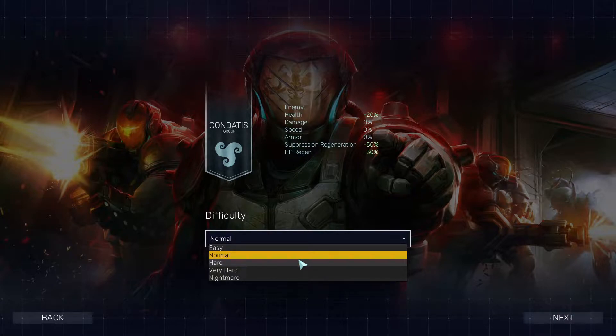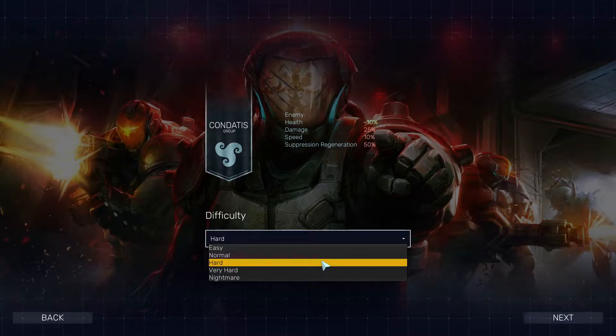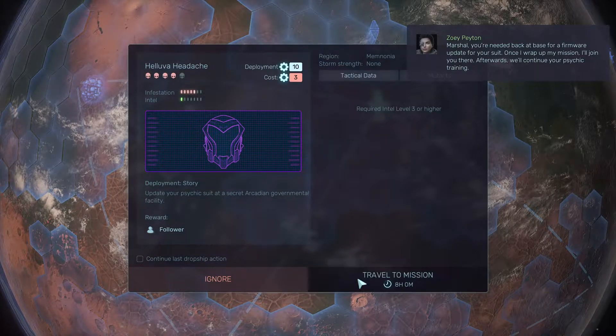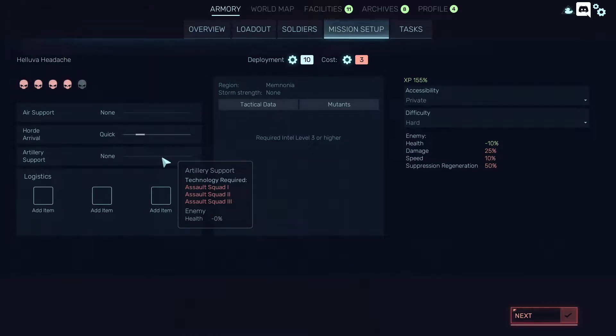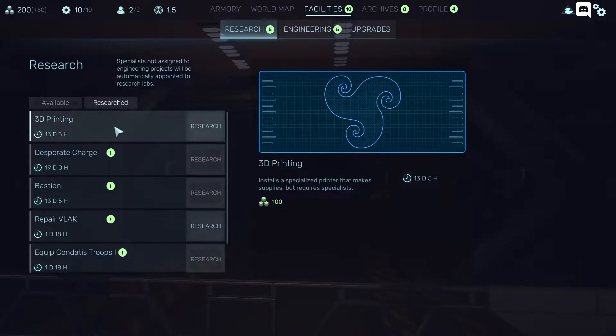I really want to play the game on hard. We'll begin on hard, but some missions we'll have to do on easy, because the first mission I failed two times. The 3D printer requires supplies but also requires specialists. I guess we can trade some specialists for supplies, which would be great — it'll eliminate the supply problems we had in the Holoplex campaign.